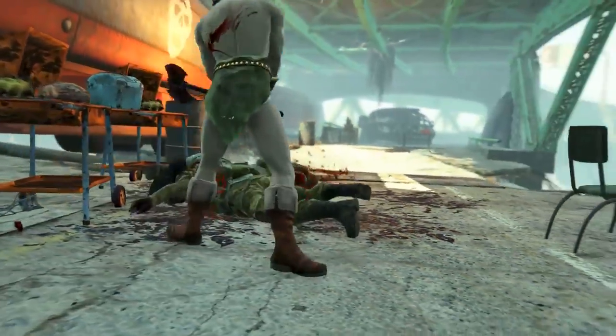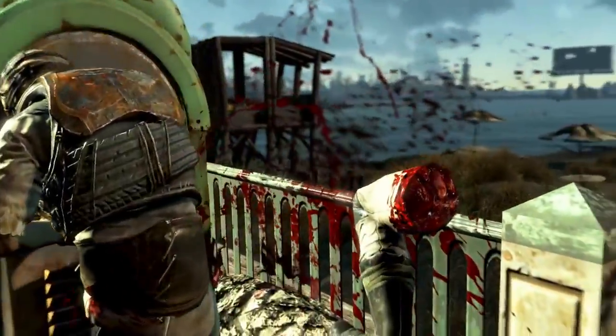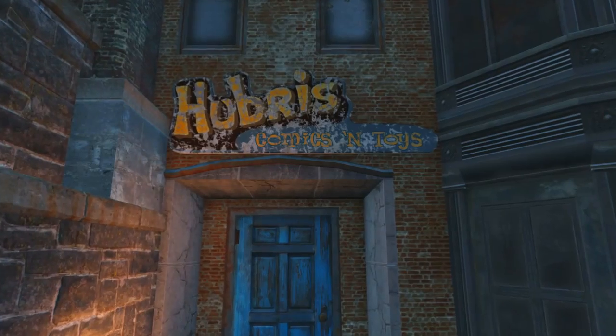Welcome back to Fallout 4. My name's Camel and this video is going to be a walkthrough guide in which I will show you how to acquire the unique two-handed battle axe known as Grognak's Axe.